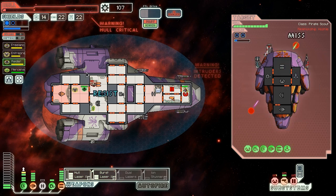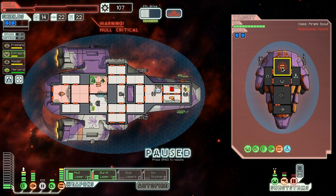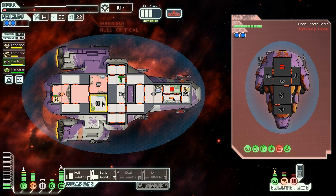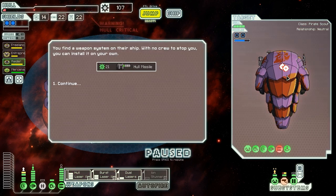Looks like I may have overestimated this. Thankfully, we resisted their Ion attack, which is very unusual. Let's hopefully not die here — one point of damage on this thing will kill us. Just barely survived that one. The weapons are almost back online — firing on their weapons again. Sending our Lanius crew back to the engines to repair. Their weapons are now locked offline, which is good for us. We need to go fix our doors and sensors eventually. Turn the dual lasers back online to give us some extra firepower. We killed the crew — we find a weapon system on their ship with no crew to stop us. We get 21 scrap and a hull missile.